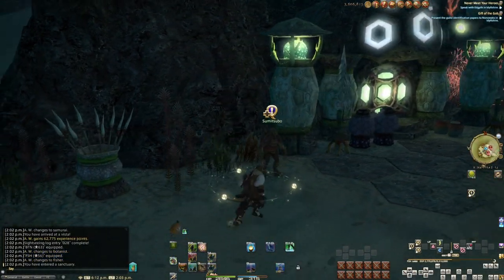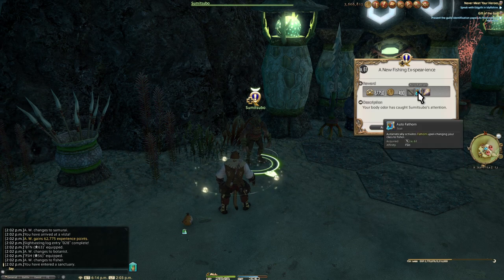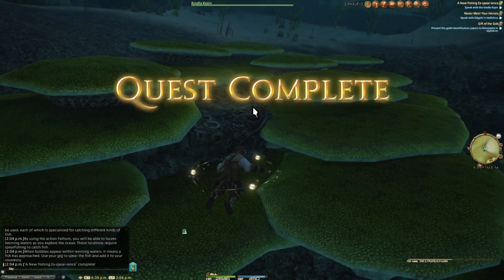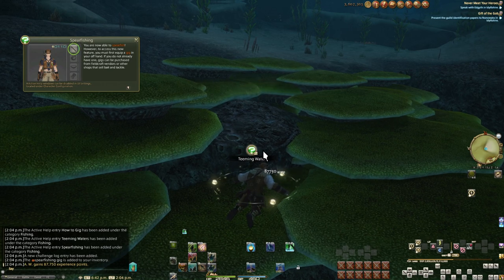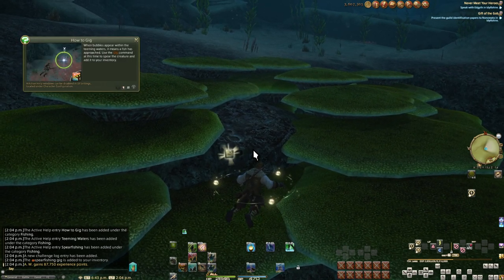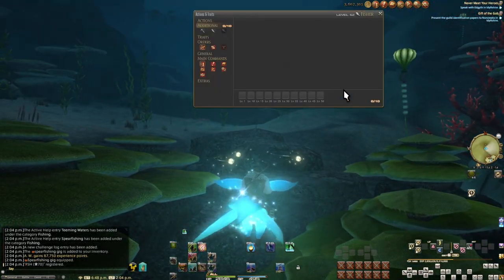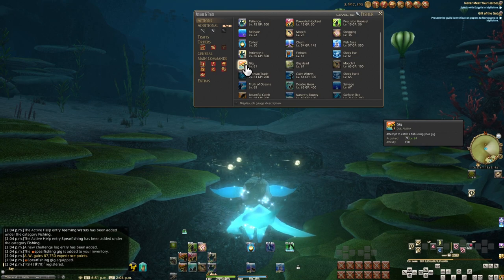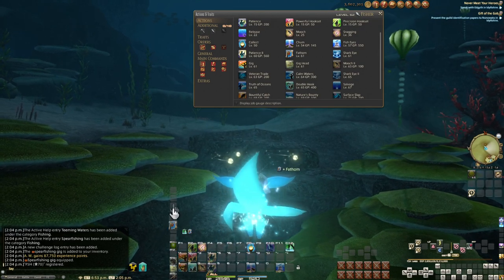Moving on to the long road of Stormblood fishing. Before we worry about anything else, there is a level 61 quest in Tamamizu for Spearfishing — an entire new system for fishing. That is basically just slower botany and mining, but underwater all the time. We'll get a new offhand item, and this is the only gig in the game — there are no stronger ones. Even at level cap, this new gig is what you will be using. It's a nice GP boost though, but don't expect to ever get a better one. Be sure to open your skill window and check your new skills, since they don't all get auto-added to the hotbar — you have to manually add all spearfishing skills.